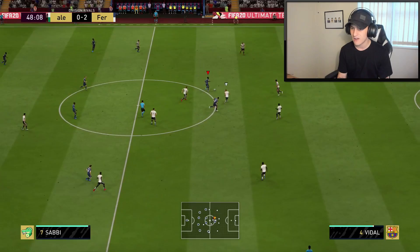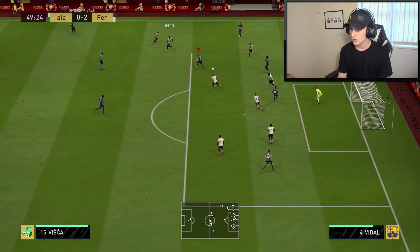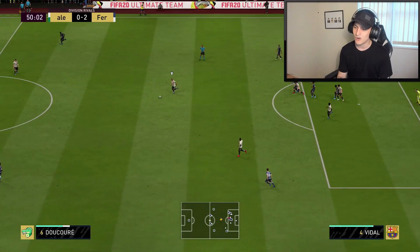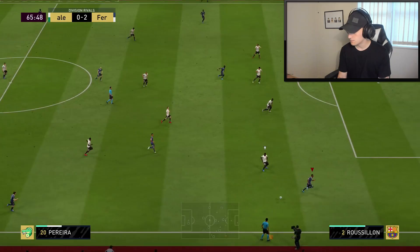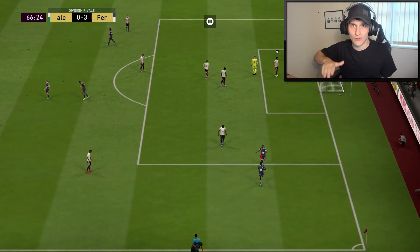We start the second half really well. I've brought Sabi on — that Milestones player — and he's doing alright. So he's got Wilson, who just assisted a goal, comes back to Vishka — another player I've brought on. Nice ball down the right hand side for Ricardo Pereira — is there anyone in the box? Sabi's coming in and we make it 3-0. Lovely goal.